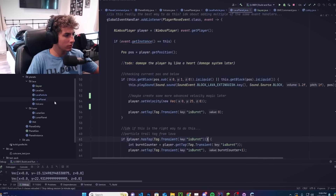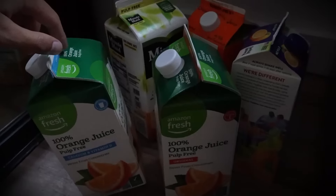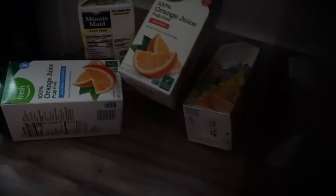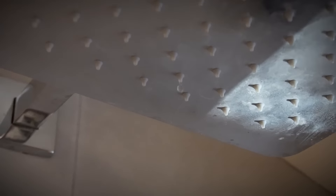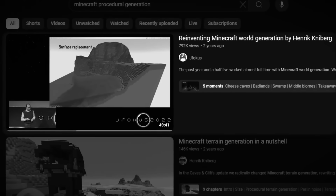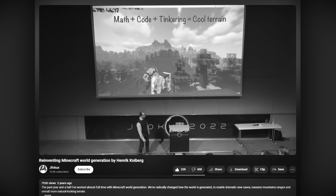You know, maybe procedural generation isn't as bad as I thought. All things considered, making the lava planet actually went by pretty smoothly — I think I might actually be able to fly through the rest of this video. [Cut to suffering montage] I have not seen sunlight in nine days. My orange juice supply is running dry. What is a shower?